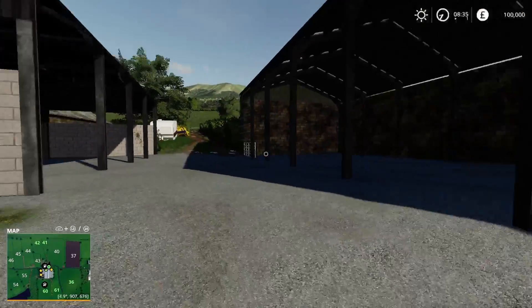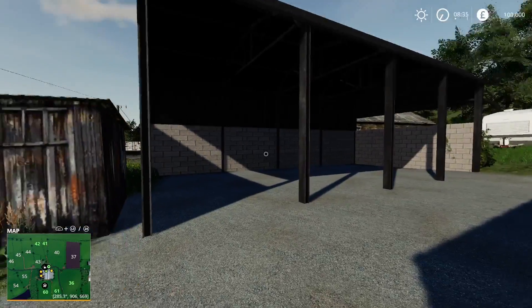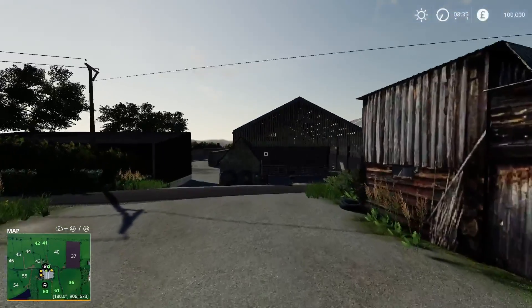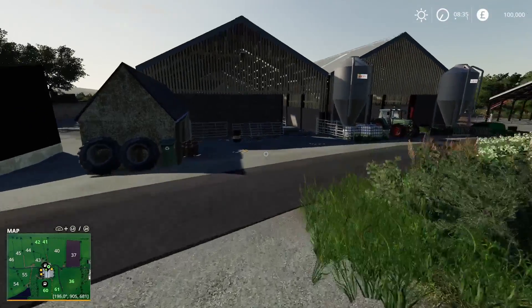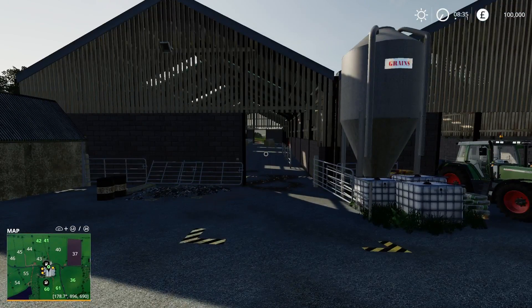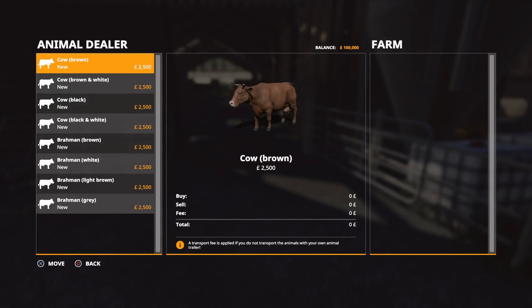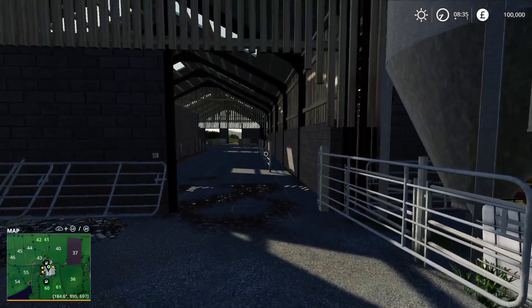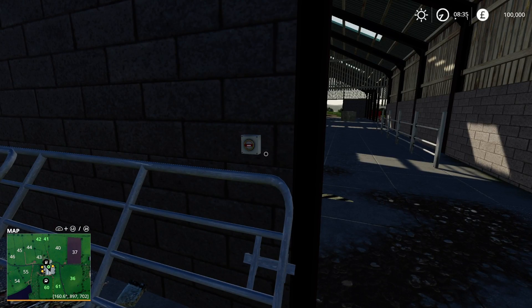Every yard, every shed — well, there's probably going to be some duplicated, but it's different. The layout is very natural, because it's based on a real place. The cow barn is here. For example, the cow shed — there's your buy, sell, load and unload. There's feed triggers and there's water triggers. We've got lights on most of the buildings, inside and out.